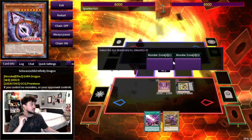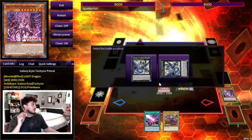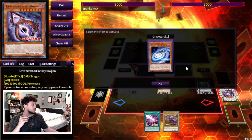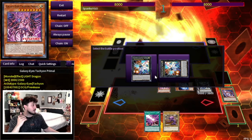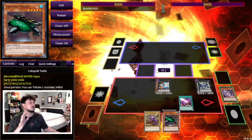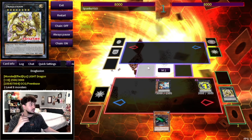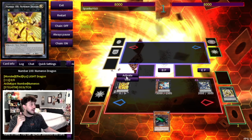You activate Drag Luxion and detach two cards to special summon Drag Lubion. This is one of the most important pieces — you summon Drag Lubion and you can attach another Galaxy material to it if you want, though you don't have to. Then you use Galactic Spiral Dragon and Tachyon Primal to make Hope Harbinger. Now you activate the 7th Tachyon, revealing C101 to search your Catapult Turtle — all the way back from 2002. Then you activate Drag Lubion, detaching Drag Luxion to summon Number 100 Numeron Dragon and put a material under it.